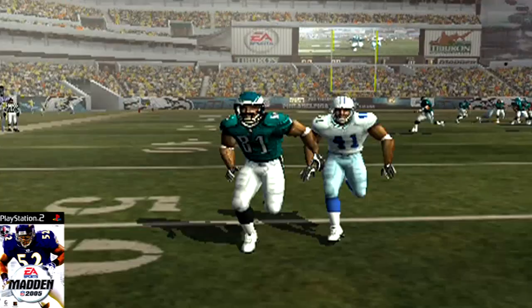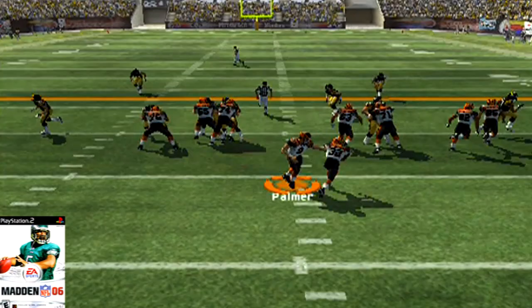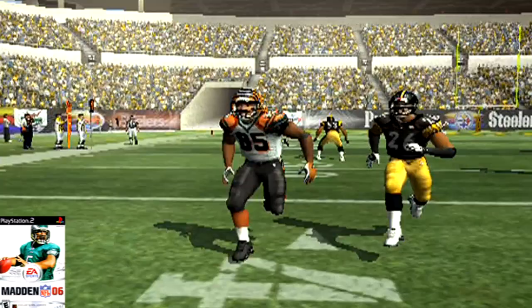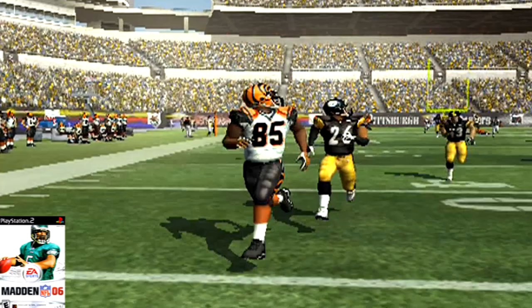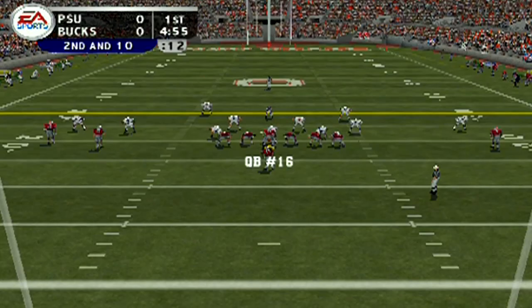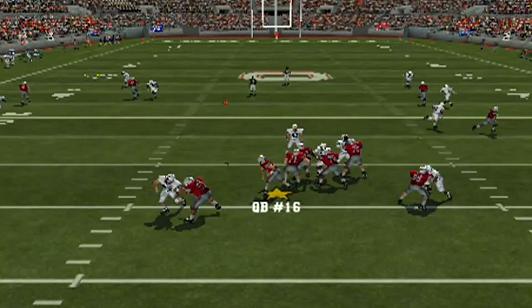This is Madden 05 — you still did not get receivers looking back for the ball. T.O. on the Eagles taking on the Cowboys, just looking downfield, and all of a sudden the ball pops in his hands. It wasn't until Madden 06 on the PS2 where receivers and DBs would actually look for the ball. Here you've got Chad Johnson running downfield — he looks for the ball. Townsend also looks for the ball and bats it away. But look at Chad Johnson's cleats in Madden 06 — no swoosh, no Nike, no Under Armour, no Reebok, no Adidas. Nothing on the cleats.